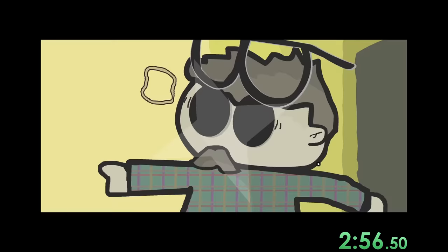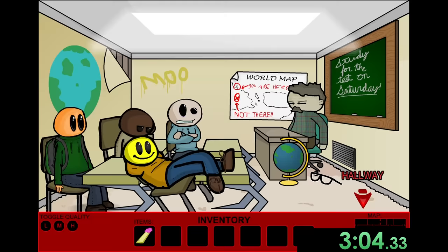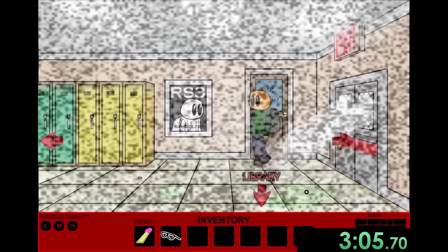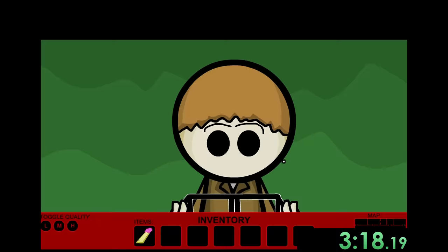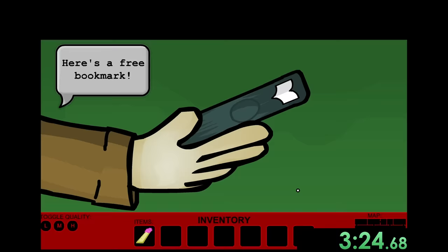We launch the rubber band at Mr. Soggy, which causes him to lose his glasses. To make it even worse, we steal his glasses because we need them for this puzzle. Once we make it into the library, the librarian tells us to shut up, but we give him someone else's glasses so he can finally see. He gives us a free bookmark which will come in useful later.